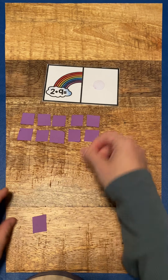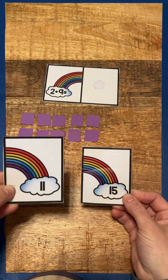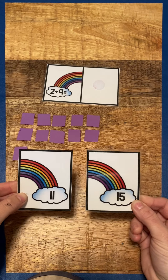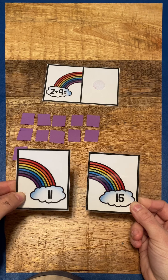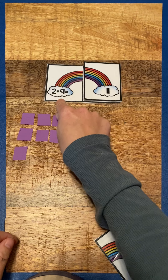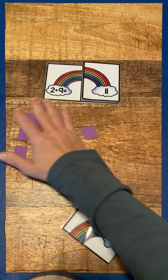So two plus nine equals eleven. Which one of these answer choices says eleven? This one, or this one? Good job. This is eleven. So two plus nine equals eleven. Good work.